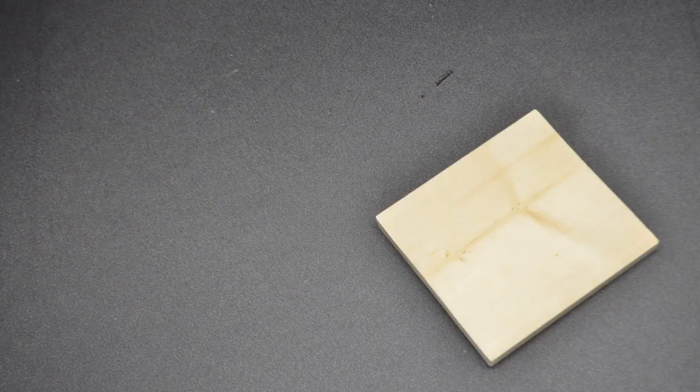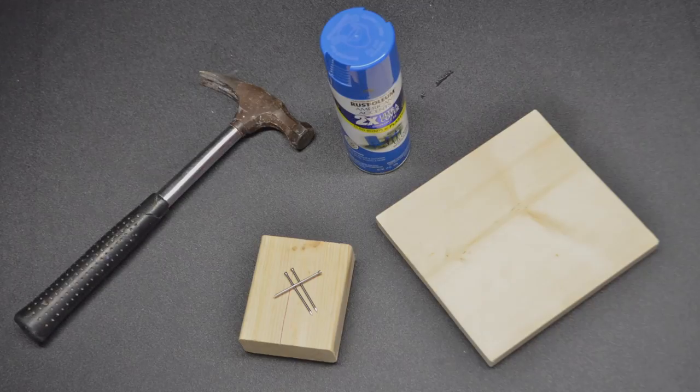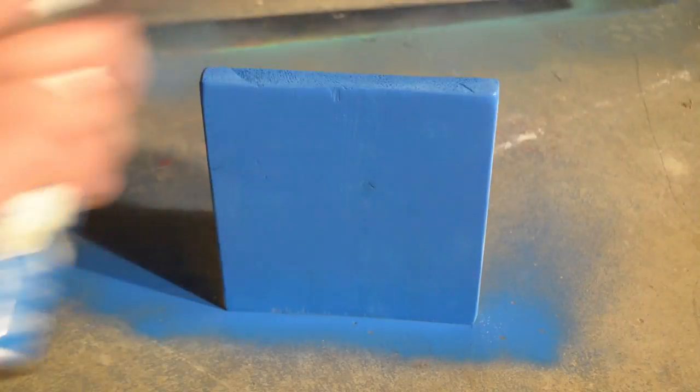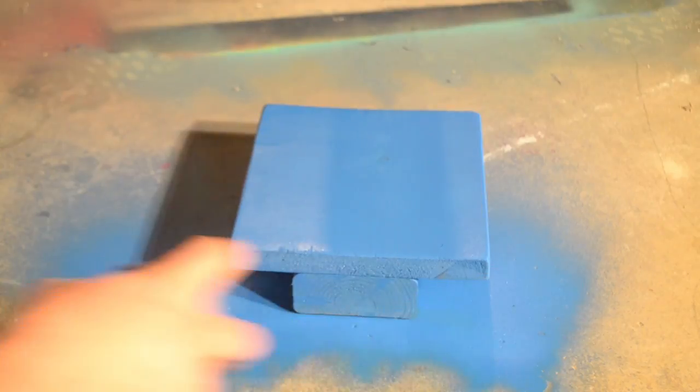For this project you'll need a one-by-eight cut to about eight inches long, a two-by-four cut to about three or four inches long, three two-inch nails, a hammer, and blue spray paint. First, nail the two-by-four to the bottom of the one-by-eight — make sure the bottom edges line up. Then spray paint the entire thing blue. After it's completely dry, make sure to spray paint the bottom blue also.